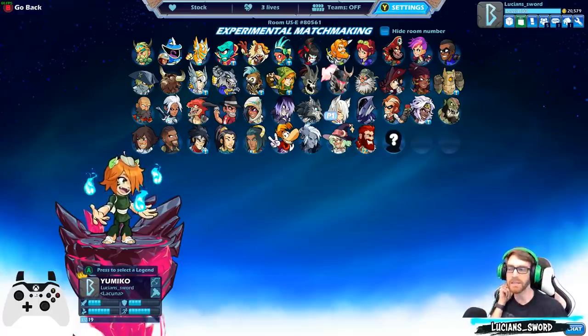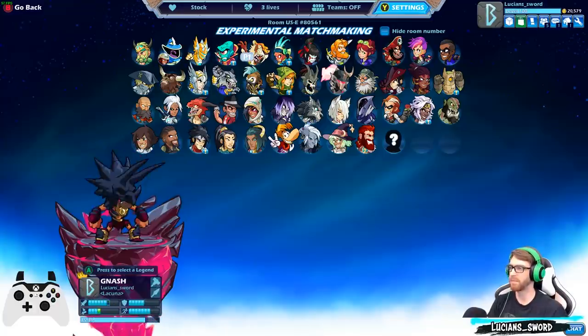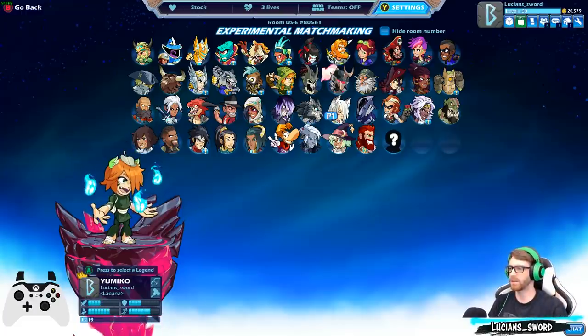Honestly, she's a good pocket pick — a really decent legend. Let me make sure I didn't skip any bow legends. So we went: first bow legends — Ember, Azoth, Koji, Diana. No, we didn't skip any bow legends. Yumiko. And then we didn't get another bow legend for quite a while because they started releasing all these other weapons like cannon and orb.